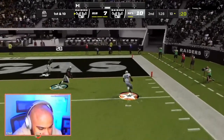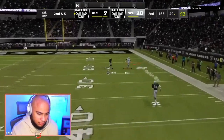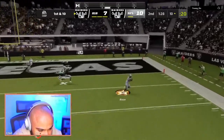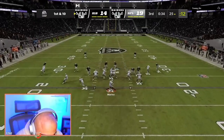Right there I got a soft squat. You can see right here — this is me being a little too passive, having a soft squat. Soft squat following the end route. Drag is wide open and he walks in for a touchdown. Really, really hurt me.